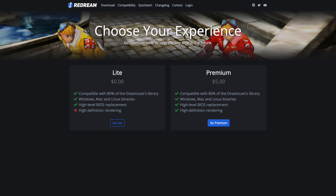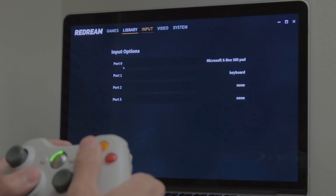It's completely free, available for Mac and Windows. There is a $5 premium version where it will give you the option to render the games in HD, although I haven't tried that function out yet myself. I might consider buying it in the future.